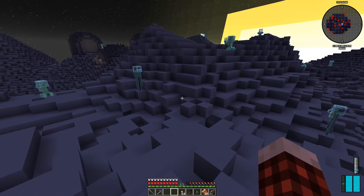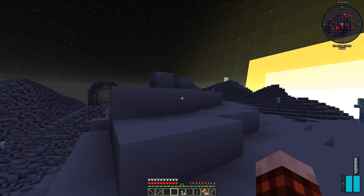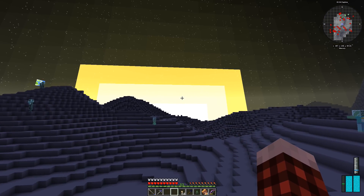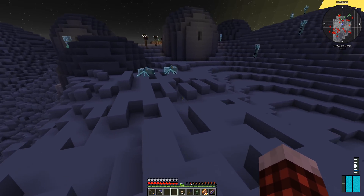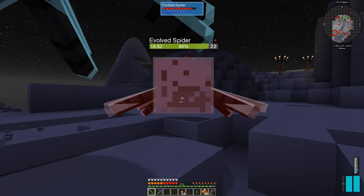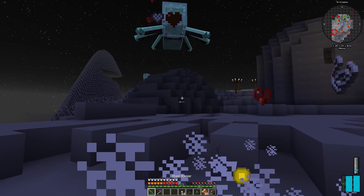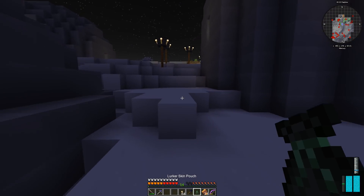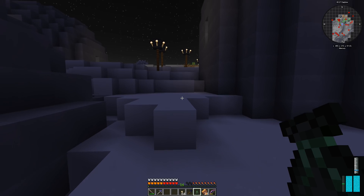Let's not look at any endermen or anything. We're not going to go too far away. Mercury surface rock — that's kind of cool. Oh my goodness, look how big the sun is! We're going to sleep through the night if we can. Crazy Mercury spiders — do I have my bedroll in here? Of course not. Do I have arrows? Of course not.